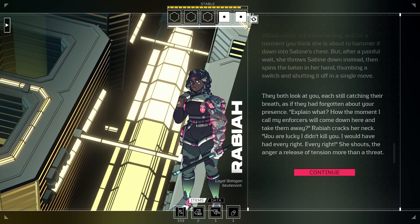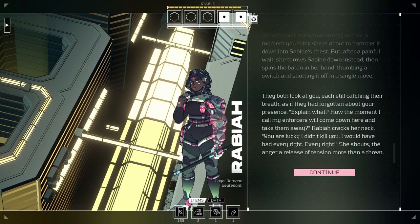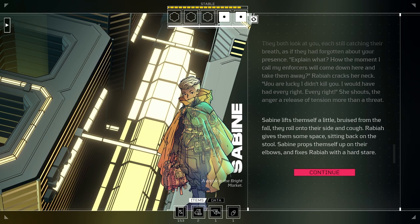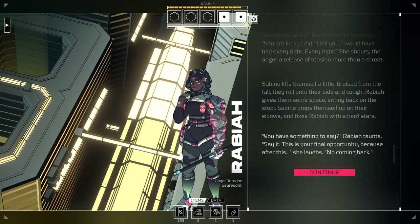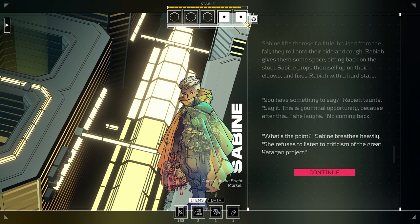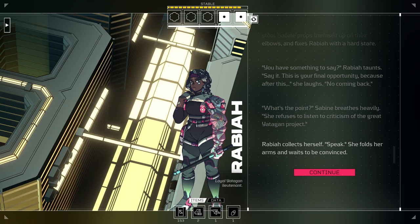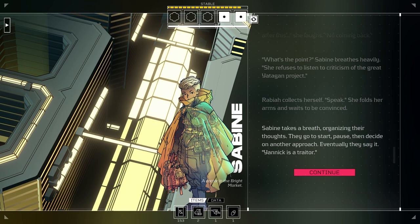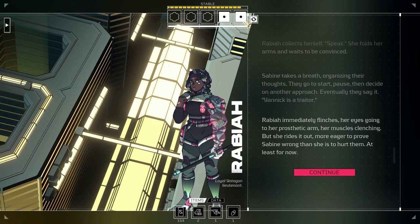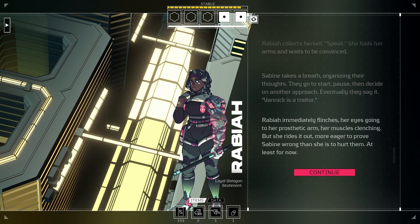Rabia holds the baton strong and for a moment you think she is about to hammer it down into Sabine's chest, but after a painful wait, she throws Sabine down instead, then spins the baton and shuts it off. 'Rabia, explain!' They both look at you, still catching their breath, as if they had forgotten about your presence. 'Explain what? How the moment I call, my enforcers will come down here and take them away? You're lucky I didn't kill you.' 'What's the point?' Sabine breathes heavily: 'She refuses to listen to criticism of the Great Yadigan Project.' Rabia collects herself: 'Speak.' She folds her arms and waits to be convinced. Sabine takes a breath, organizes their thoughts, and then decides on another approach. Eventually, they say it: 'Yannick is a traitor.' Rabia immediately flinches, her eyes going to her prosthetic arm, her muscles clenching — but she rides it out.